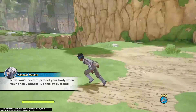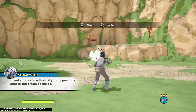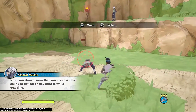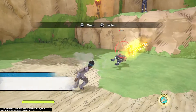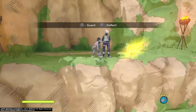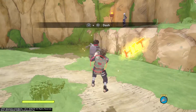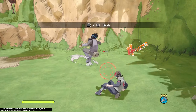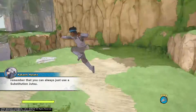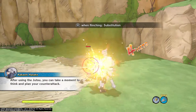You'll need to protect your body when your enemy attacks. Do this by guarding. Guard in order to withstand your opponent's attacks and create openings. You should know that you also have the ability to deflect enemy attacks while guarding. Don't forget to predict your opponent's moves and dodge when you can. If there's not enough time to guard or dodge, remember that you can always just use a substitution jutsu. After using the jutsu, you can take a moment to think and plan your counterattack.